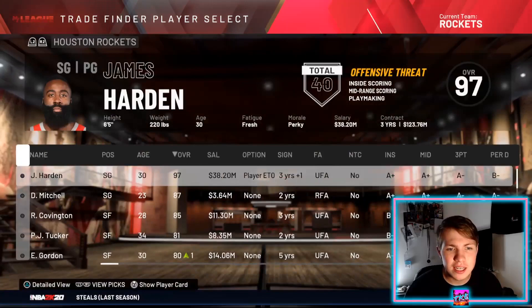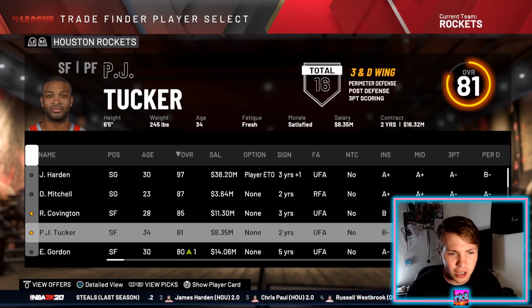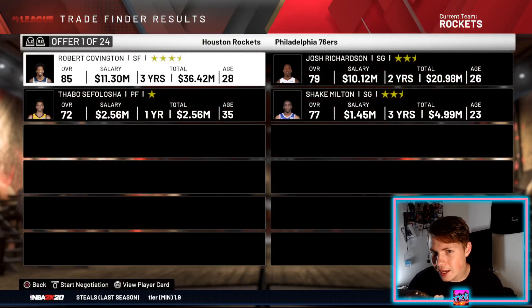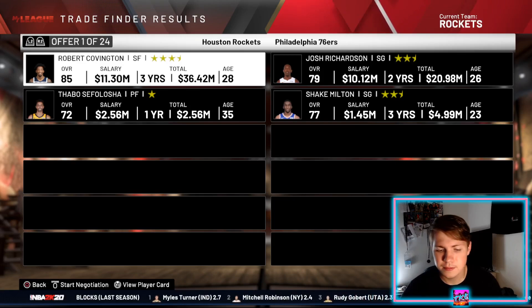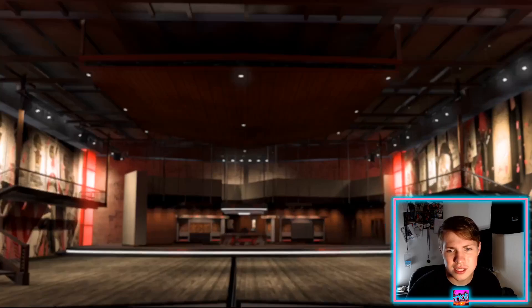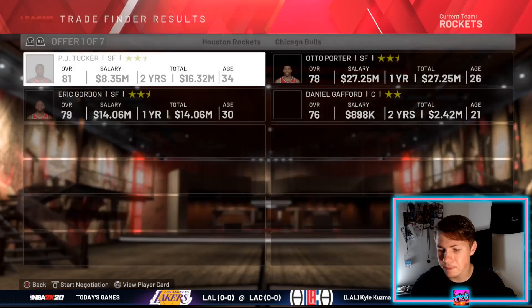Now we'll try to trade James Harden — still can't. So let's try Robert Covington, maybe throw in PJ Tucker with him. If I like the offers we'll do it, otherwise we'll trade them one by one. We'll go to offer 14: Mason Plumlee and Monte Morris — not terrible. Now for PJ Tucker, we'll throw Eric Gordon in with him.